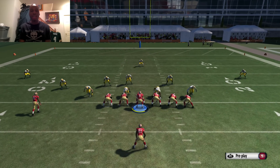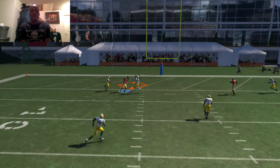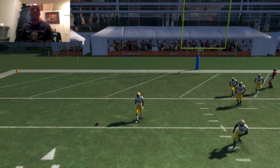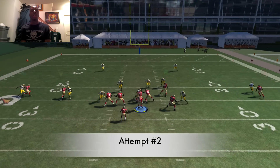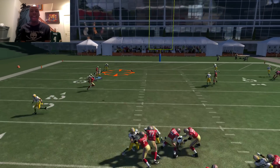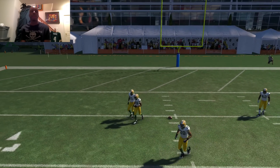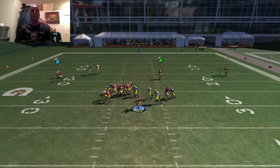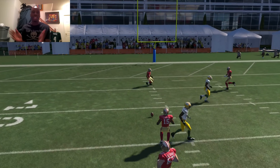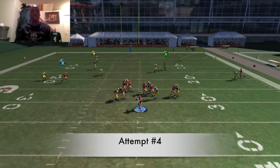Alright, here we go. Let's see how many tries it's going to take me to squeeze this ball into double coverage and have Terrell Owens not only catch it, but he has to be hit too — like practically hit-sticked as he catches it. This throw is going to be hard because in real life the coverage was tight, super tight. Young just dipped that ball in and Owens was smacked right in the end zone. So that's what I have to do.